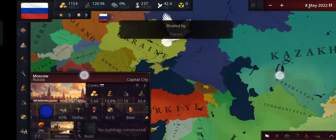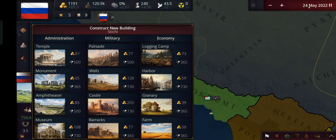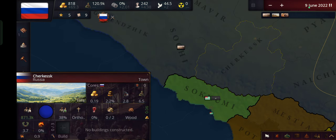We're already rivals with France — okay, this is interesting. Let's just build some stuff. Let's build some military buildings at the border with Abkhazia.